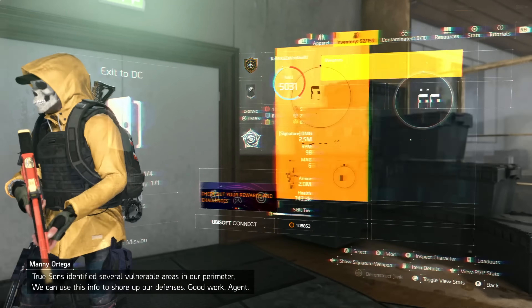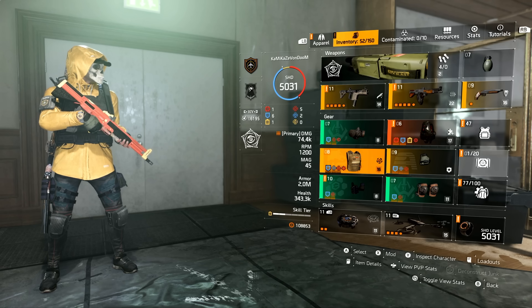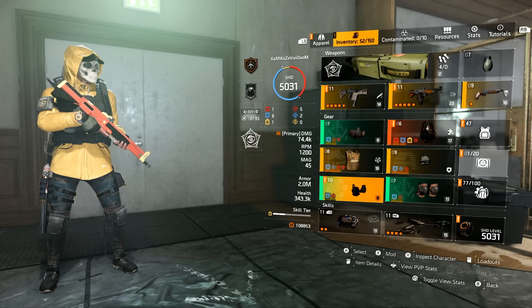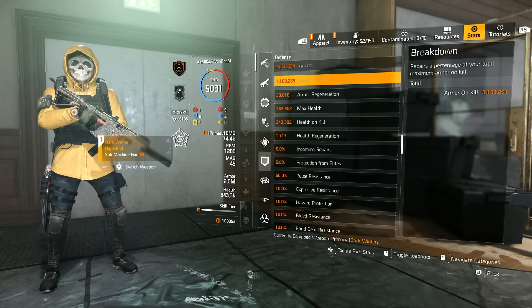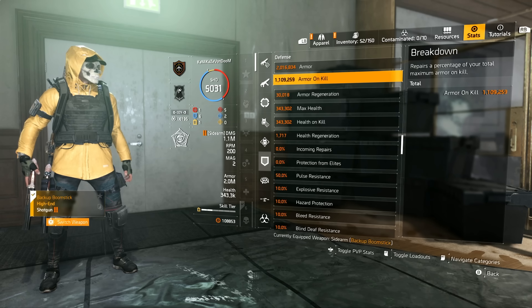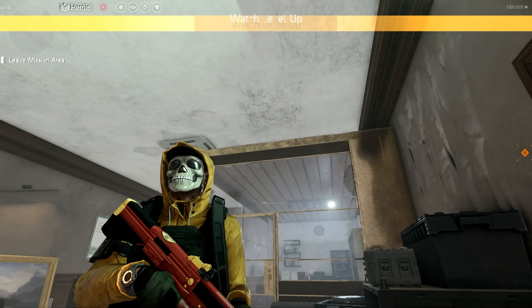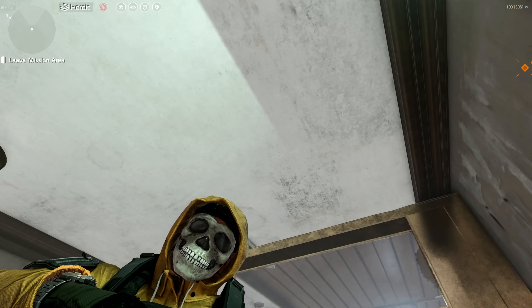Just a reminder — this is the Dark Winter with the King Breaker, using it with Perfect Spotter, one piece Bellstone, two Hunter's Fury, one System Corruption, and the Ninja Bike. With all of that said and done, we get 1.1 million armor on kill on every weapon — I can switch all my weapons around and we still get 1.1 million armor on kill no matter what. Let me know what you think in the comments below. I am KamikazeVonDoom — take care, bye-bye. I'll see you in the next one. Peace.